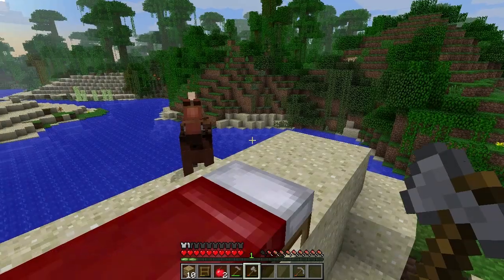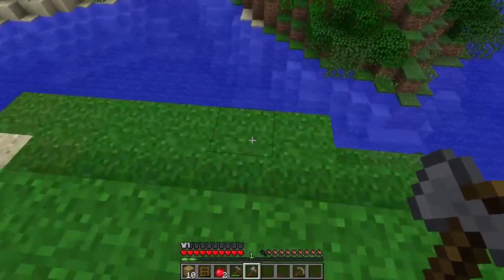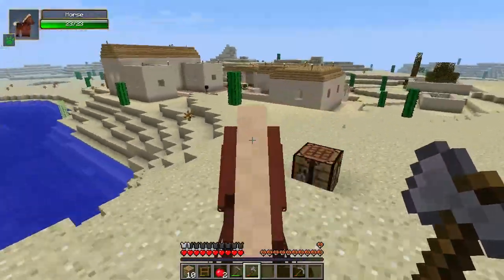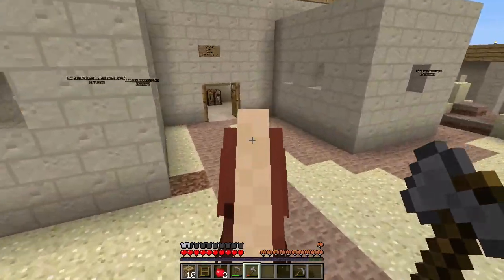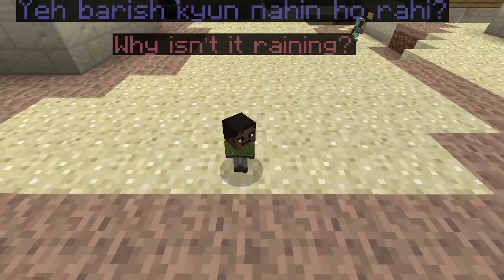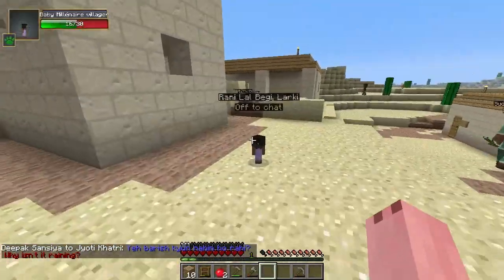The next thing on our list is after we get one of these villages to really love us, we should try and get some suitable housing. Theoretically all this stuff should have stayed growing, and it looks like it did — so that's awesome, assuming the chunk loader works. Good thing I didn't fall in that hole or hit that cactus.